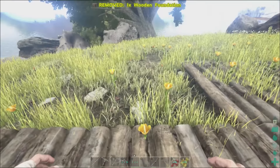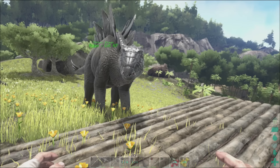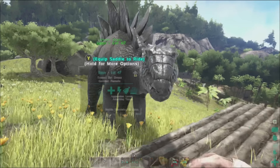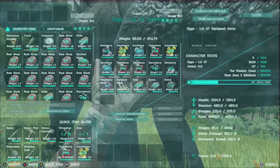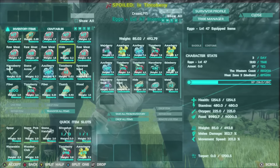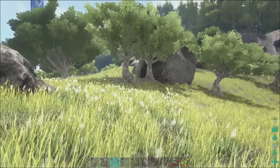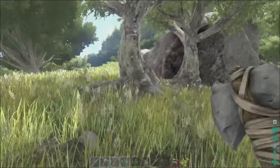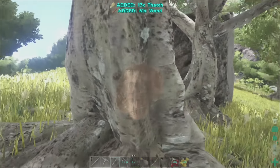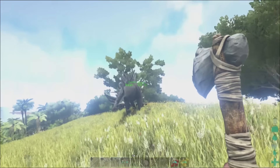I'm probably gonna need to gather some more wood. Let's check everything out — you don't have any more wood on you, Stego? No. Alright, no more wood at all, so let's go ahead and start gathering some.